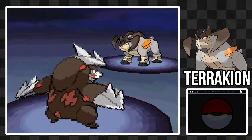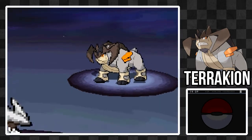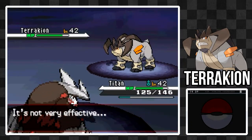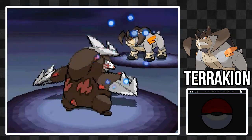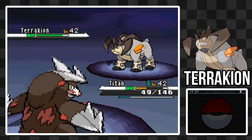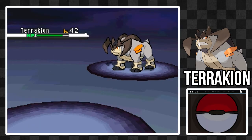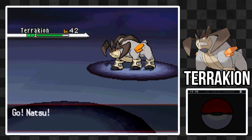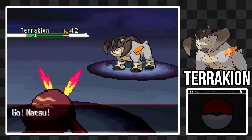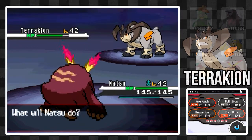Let's go for X-Scissor, because we've got to weaken it a little bit, but we don't want to do it too much damage. Luckily, Titan is pretty effective at taking it out. I'm not going to be using it, because as you all should know, I'm not a fan of using legendaries in my main game team. But if you want to use one, go right for it — there's nothing saying that you can't. It's just a personal choice of mine.